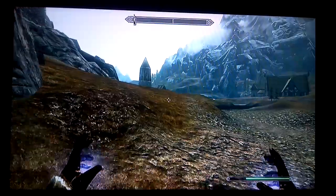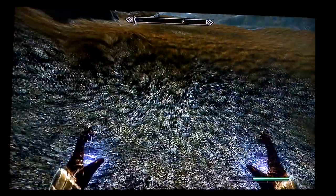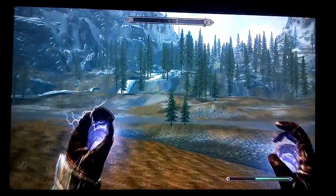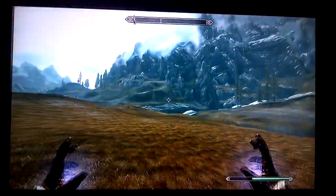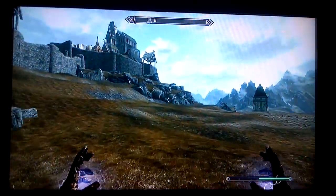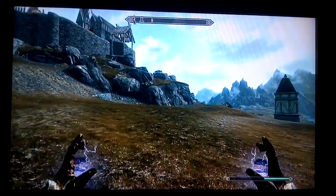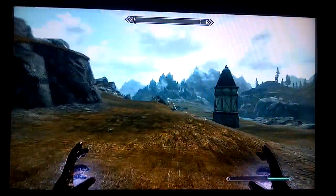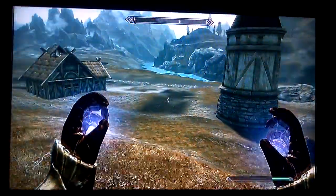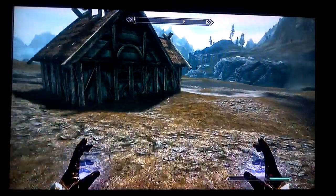We're going to run to this box and see what's inside of it. As you can tell, everything is unrendered — there's not much going on. The box is underneath the Skyforge. Here's the first farm that we see whenever we come out. There's no plants, no people, anything. I think even if you go to the doors, you can't even open them up. Yep, can't open them up.